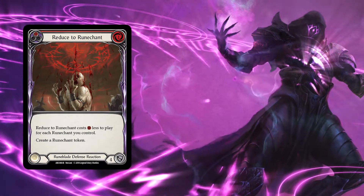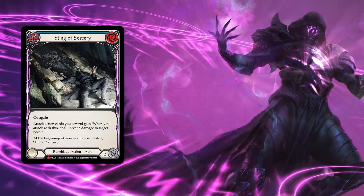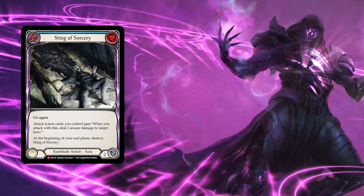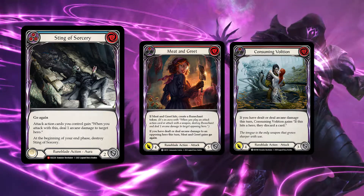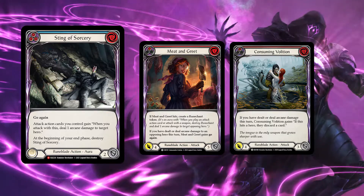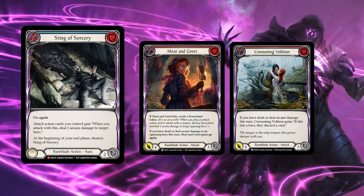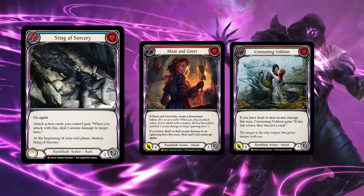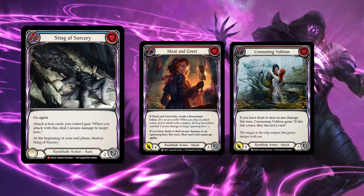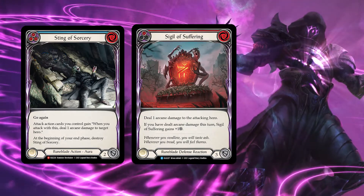Another new addition to this deck is Sting of Sorcery — we're playing three copies of this. It's pretty useful to deal arcane damage, because certain attack action cards in this deck such as Meat and Greed and Consuming Volition actually depend on having arcane damage dealt in order to get their extra effect. Meat and Greed obtains go again, while Consuming Volition gets an extra heat effect. So the new additions are Sigil of Suffering and Sting of Sorcery.